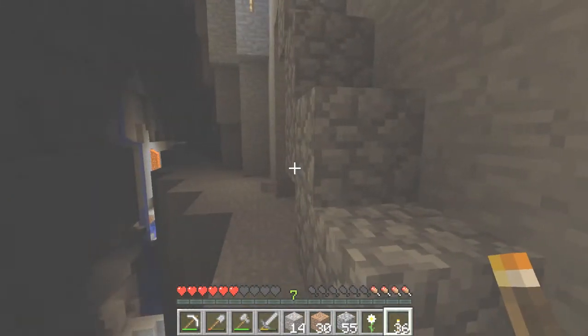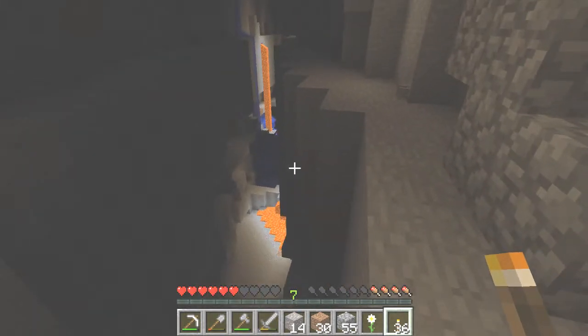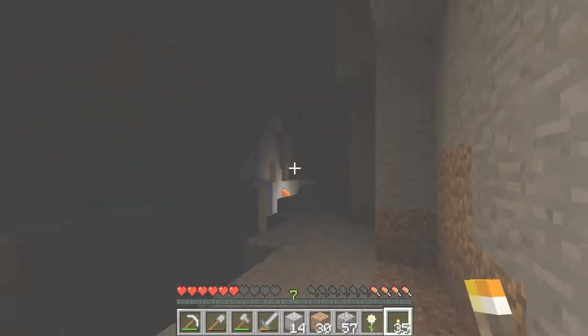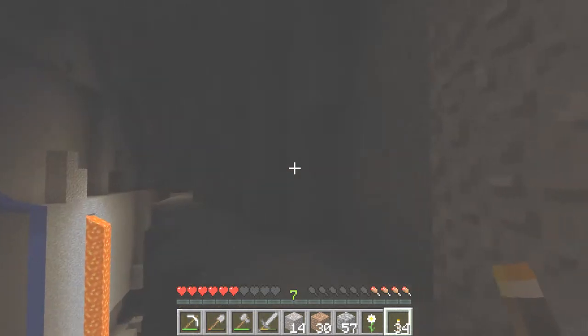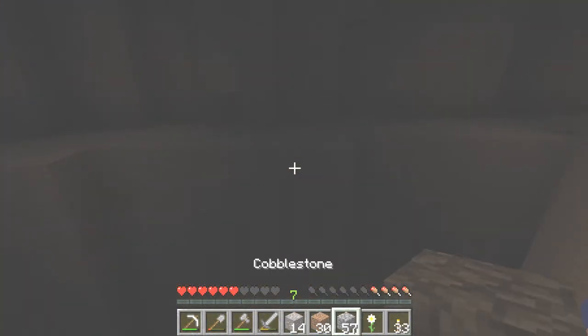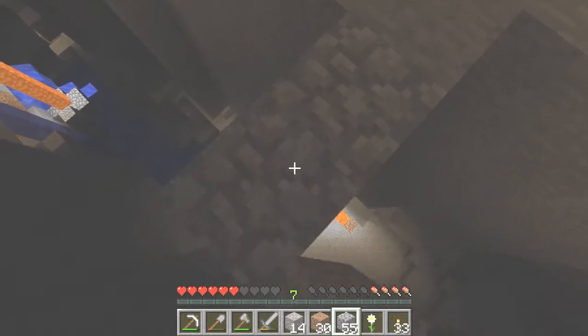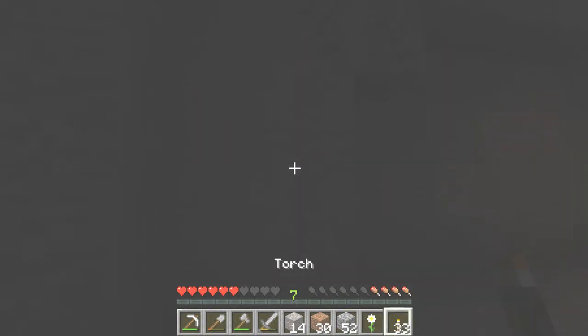Let's see — we got some lava, water. I can't see from here, but I think there might be redstone. I haven't seen redstone really exposed out in a ravine before, not that I remember at least. Let's get across. That's a skeleton down there, so we're going to have to take him out eventually.